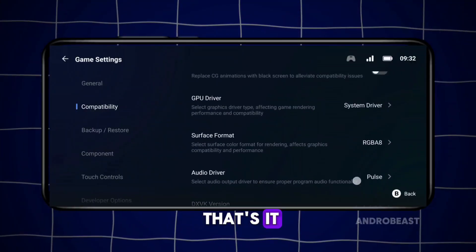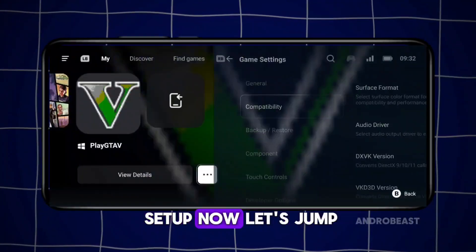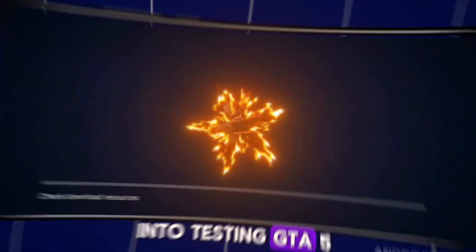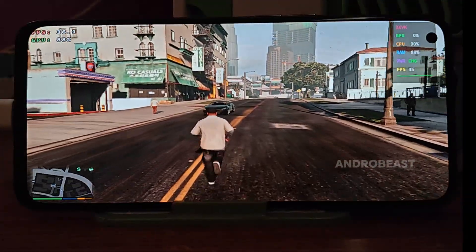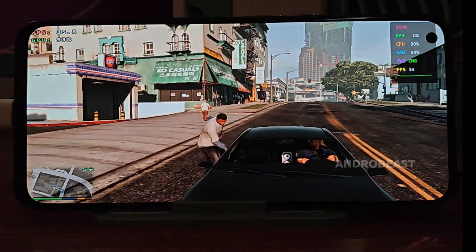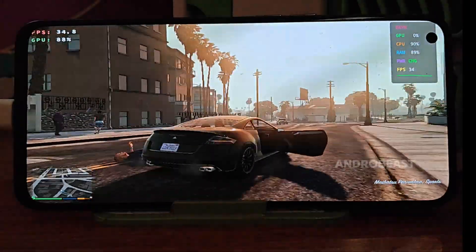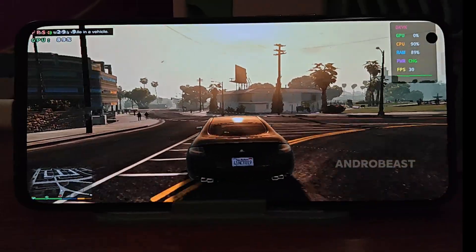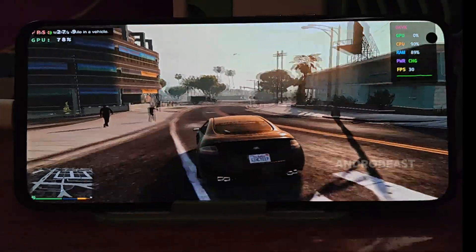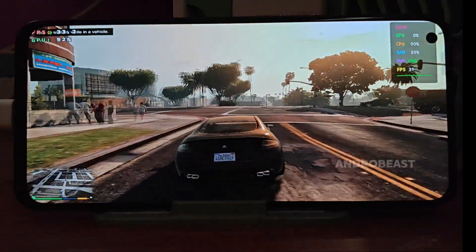Finally, set the CPU translator to FX. And that's it — this was a quick setup. Now let's jump into testing GTA V. This time we're testing at 720p default settings, with no graphics tweaks at all. Just raw, out-of-the-box performance. As you can see, the gameplay is running surprisingly smooth, even though this is a demanding open-world game.